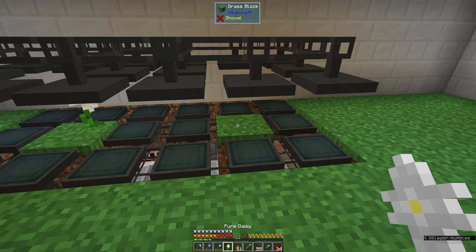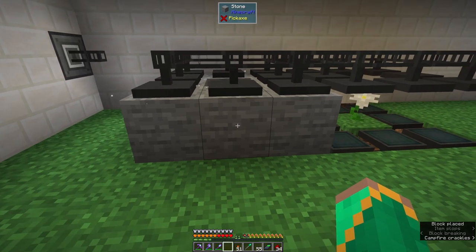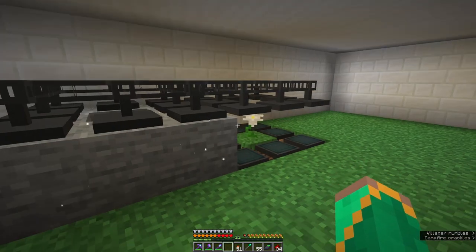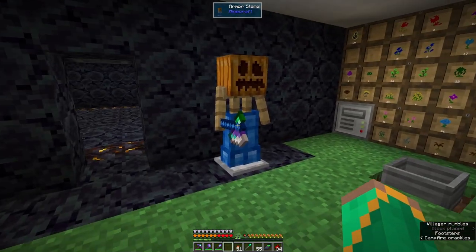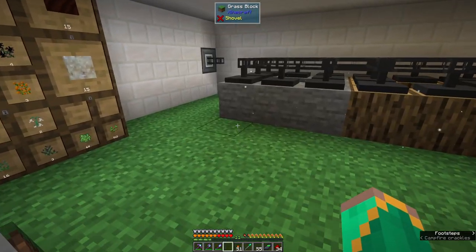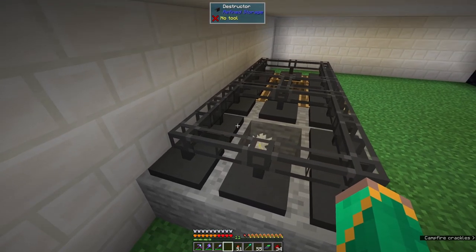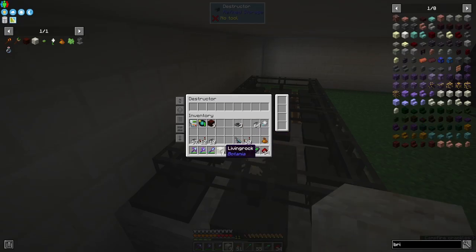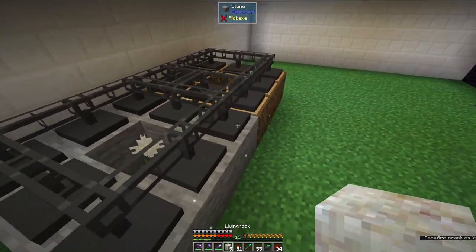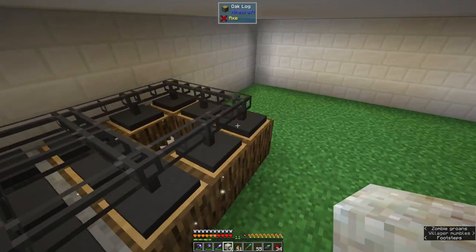If I take one of them out, the constructors come on and dump in some stone. But the living wood side doesn't activate because it's still at 16. If I take one of those out, they all come on and stick in some wood. Now all we need to do is set these destructors up to filter — this side only takes living rock, not stone, and this side does the living log.